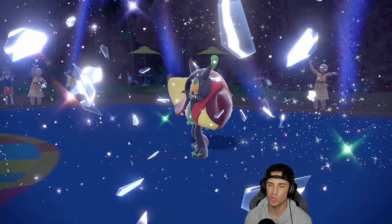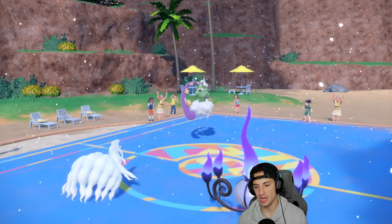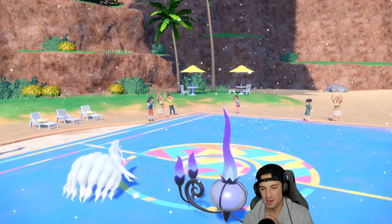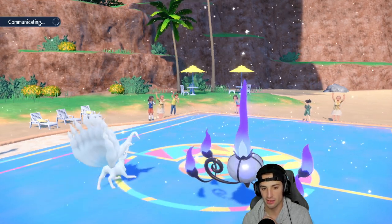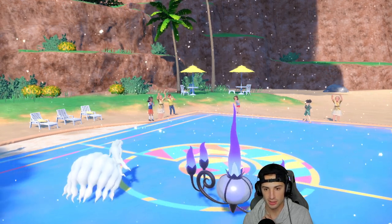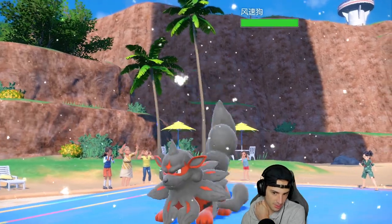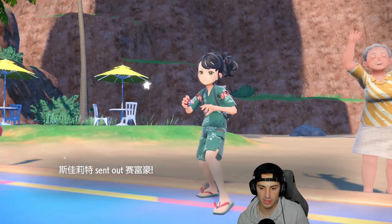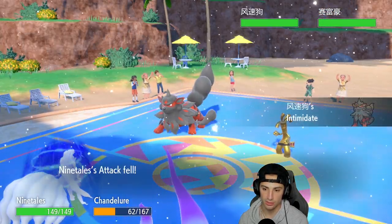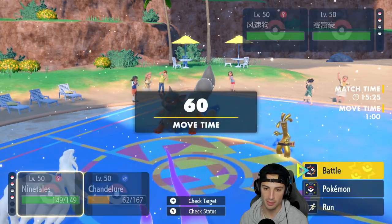Speed is kind of slow on Chandelure, the Tailwind should be ending soon, and I might hard swap depending on its speed and what two Pokemon they have left. Out comes Flutter Mane and Gouging Fire. Intimidate on special attackers — we don't mind that. I'm thinking of hard swapping into Mamoswine — I think that's my best bet. I still have Tera-type potentially, which I might want to save.